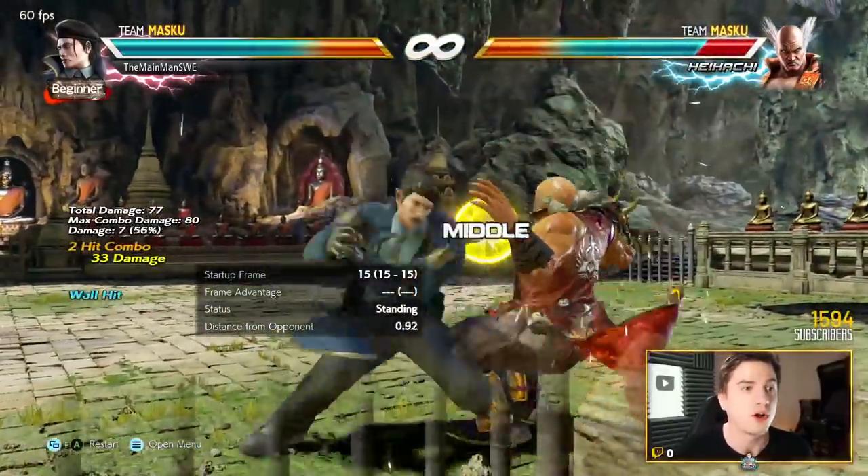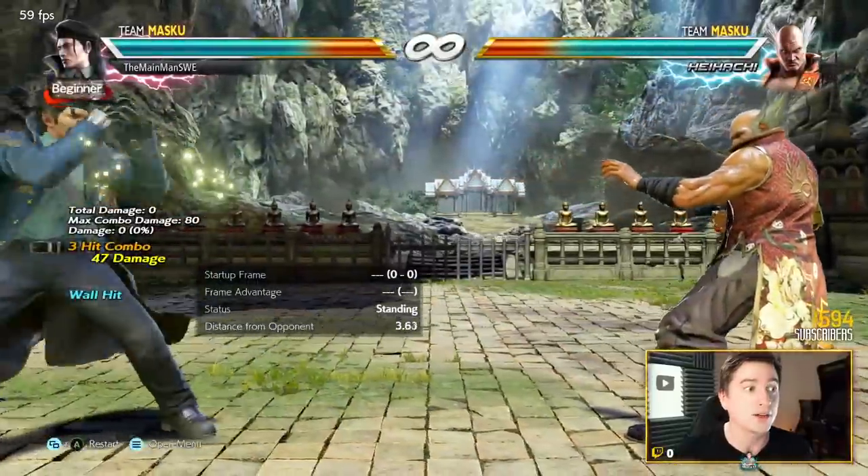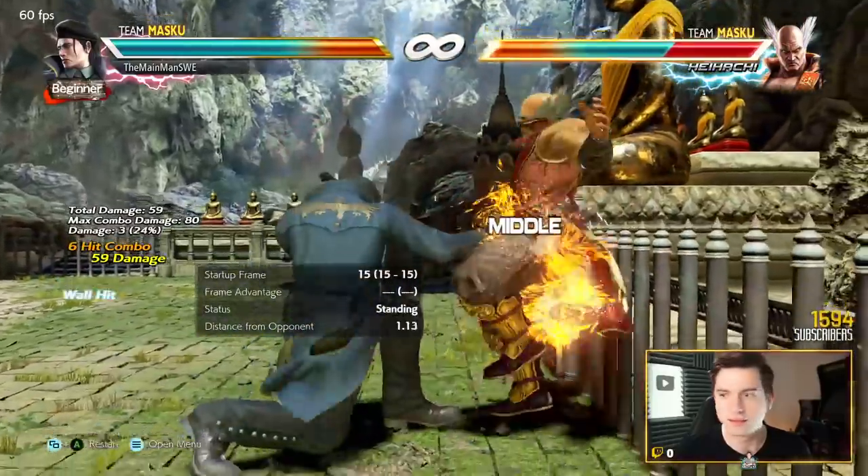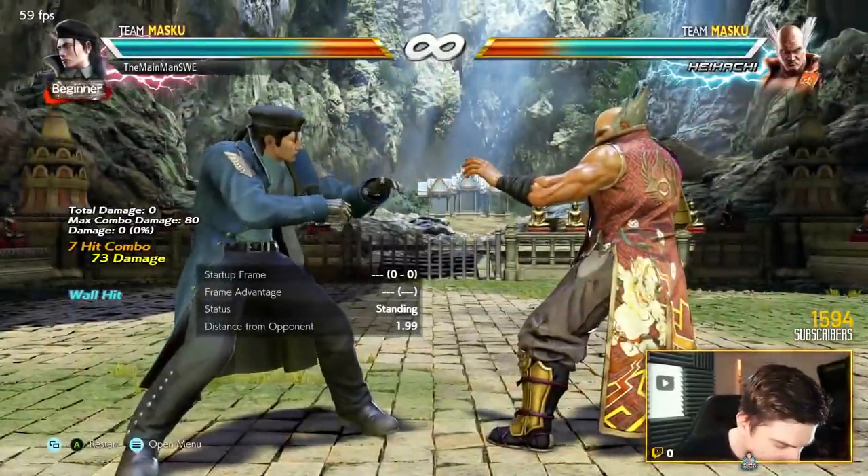Wall splat next to the wall. Counter hit launcher. It's pretty good.